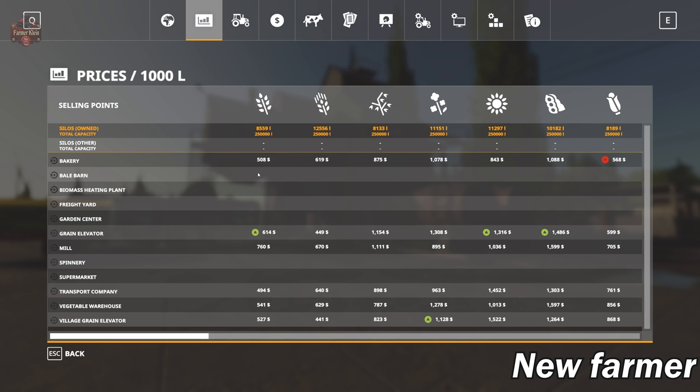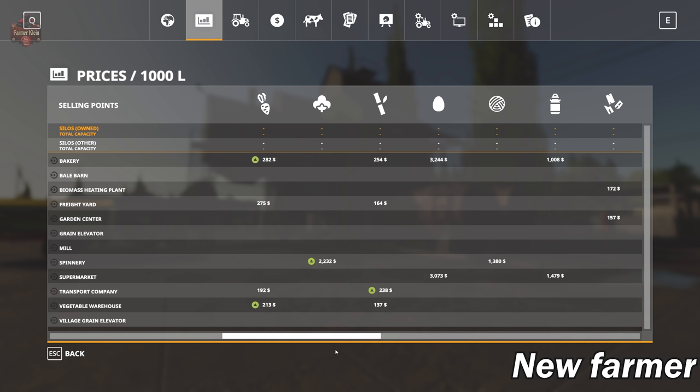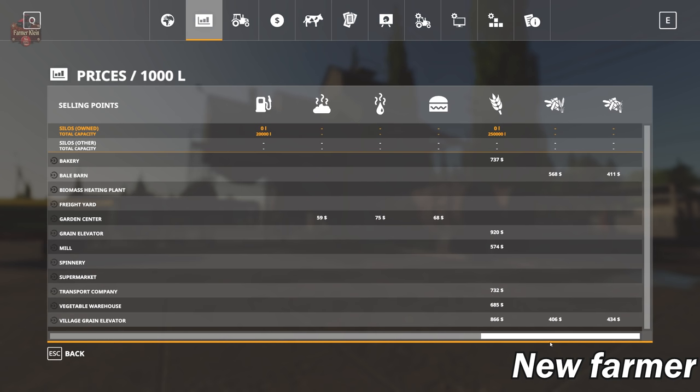Looking at our sell points, we have six that accept most of our crops on the map. We also have the spinnery for cotton and wool, two sell points for eggs and milk, two sell points for wood chips, two sell points for silage. There are custom icons for straw, grass, and dried grass. We do have two locations that accept pellets if we play with Straw Harvest, and we have our rye.